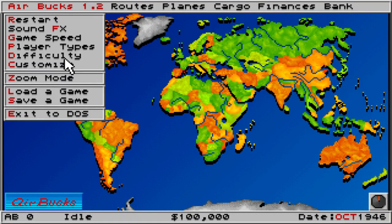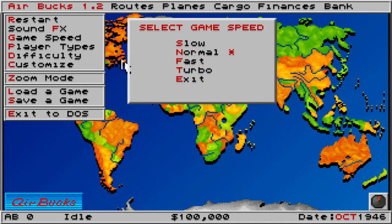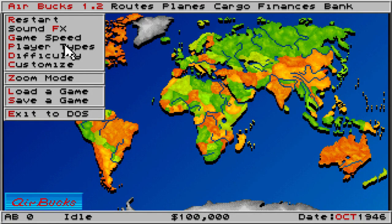First I just want to talk about some of the menus. You've got SoundFX and you can choose between digital sounds and music, and we'll explore some of them later on. You can choose the game speed and for the purposes of demonstration we're going to go into Turbo. For player types, you can have multiple humans, you can have AI components, or you can just turn companies off completely.